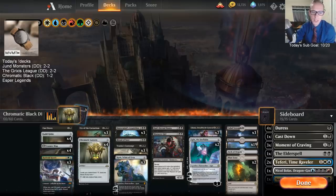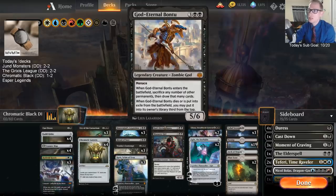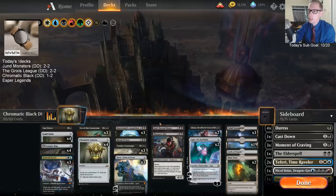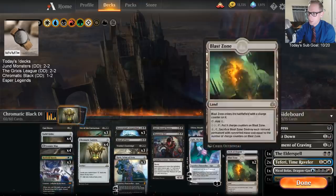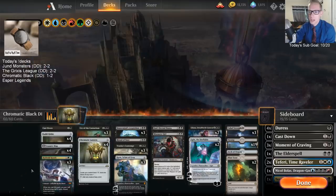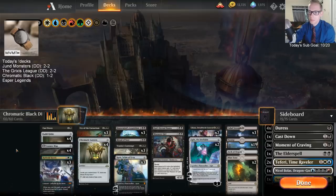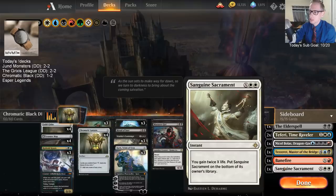Would you put a second Massacre Girl in instead of Bantu? Maybe, or maybe just Doom Whisperer - I feel like Doom Whisperer is a better card than Bantu at the 5 mana slot. I would honestly just put in a 4th Krasis - Krasis is just incredible. I would rather just have 4 Krasis. I don't really know why you wouldn't play 4 Krasis. Or a Cast Down. Tezzeret was really cool. Sacrament was nice - I could definitely see playing a second Sacrament.